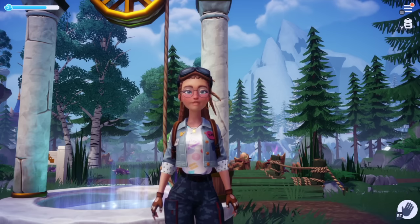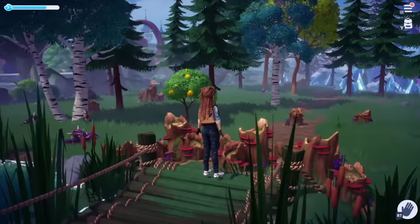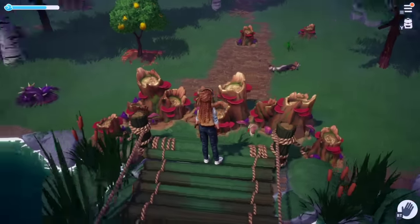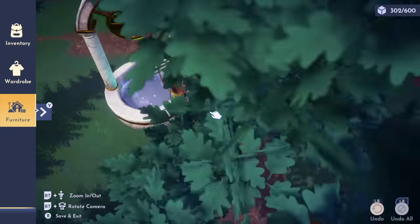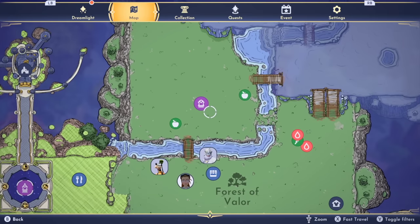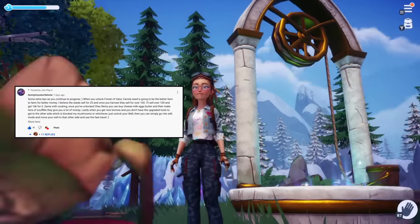Moving along into tip number three, this is a tip you can choose to use or not depending on how you'd like to progress. There are instances where you may need to get across a bridge early on to collect more iron or gemstones, but you may not be able to get through it without upgraded tools. The quickest way to access the other side of the bridge in Forest of Valor, for example, would be to go into your furniture menu and simply pick your well up and move it to the other side. Then you can fast travel to the other side from the map. A quick shout out to the community member who shared this tip.